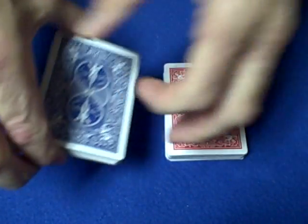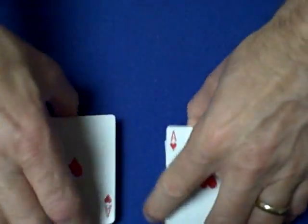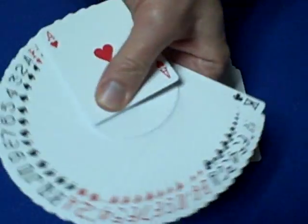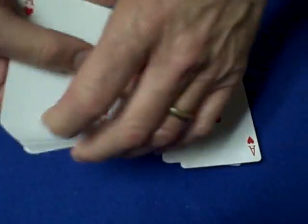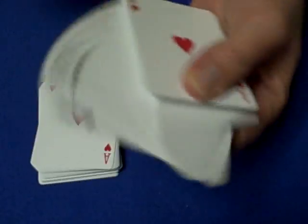I have two decks of cards here, and both decks are organized the exact same way. We have the blue deck, and the blue deck is set up with the hearts, spades, diamonds, clubs — ace through king. And the red deck is set up the exact same way: hearts, spades, diamonds, clubs, ace through king.